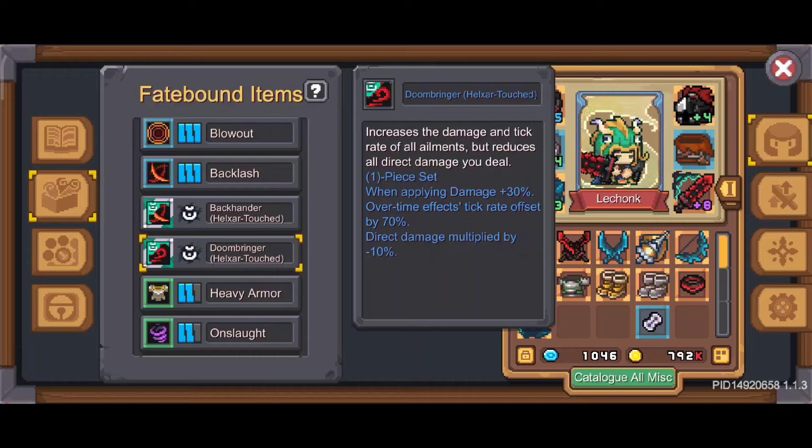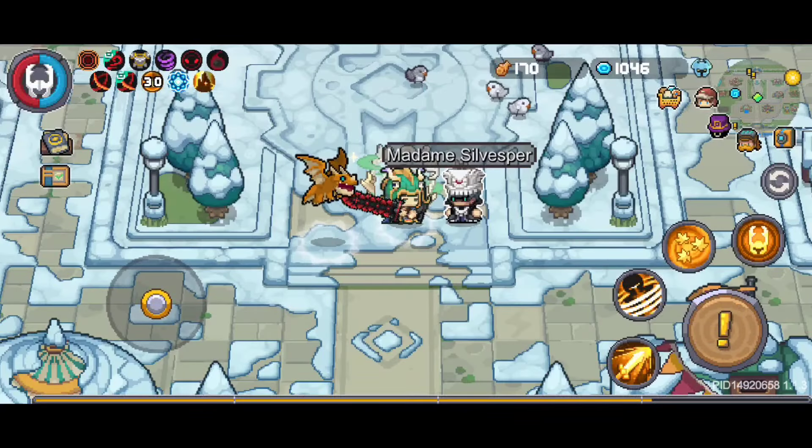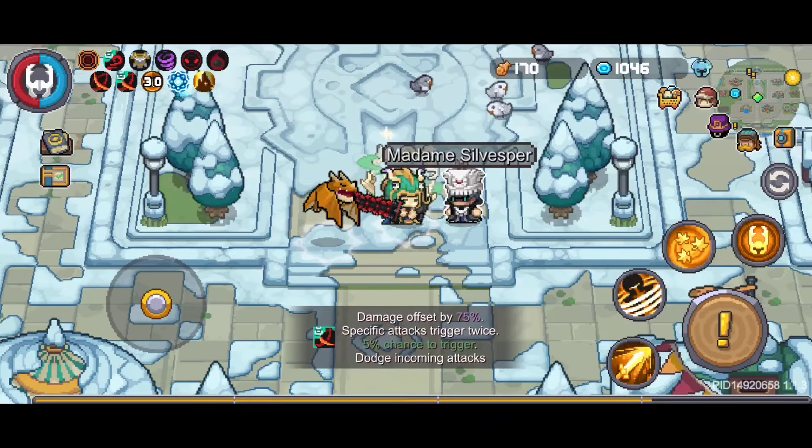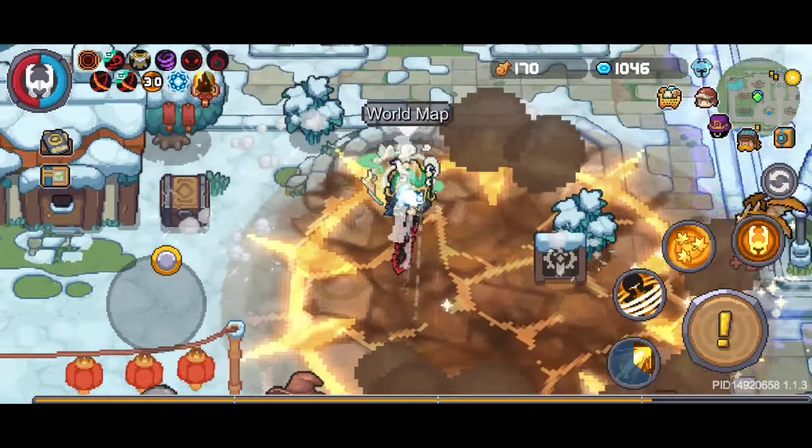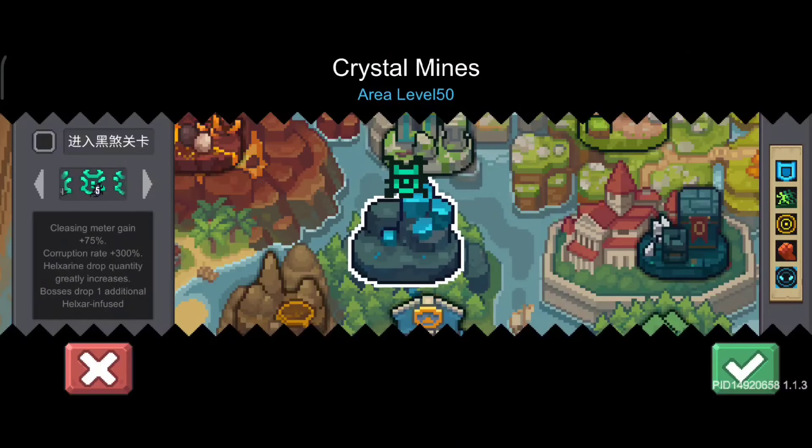This method is useful for you to add the Fate Bound you need. You can get Hell Air Stones by entering this new feature. The greater the difficulty, the more stones you can get.